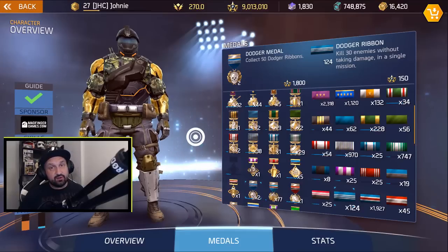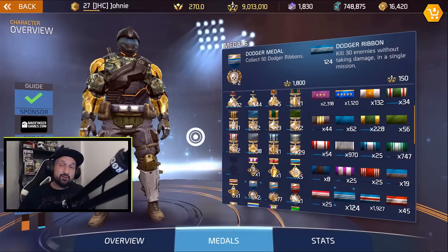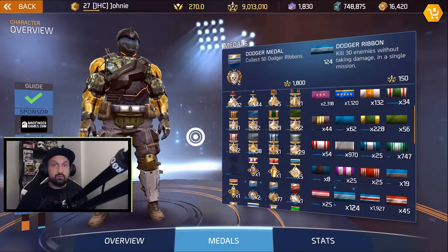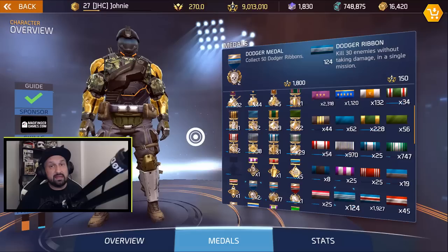Hey guys, Johnny here, back with more Shadowgun Legends. Today we talk about the Dodger Ribbon and getting 30 kills without taking any damage in a single mission. A lot of guys are struggling with that one, and you need it to get one of the last skill points in the game from the Slade missions — he's gonna ask you to do that.